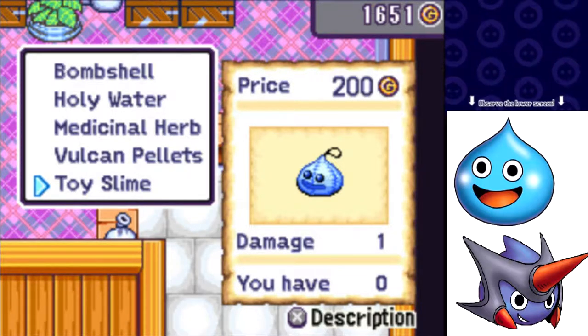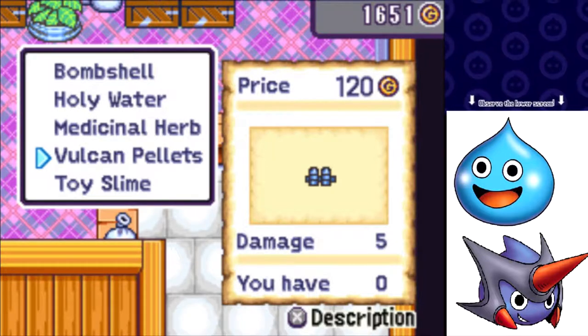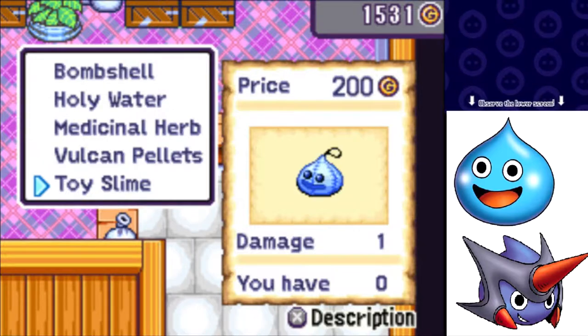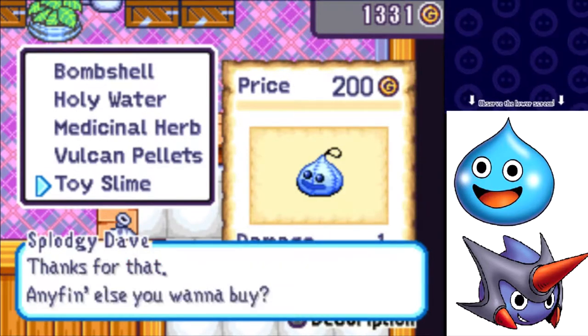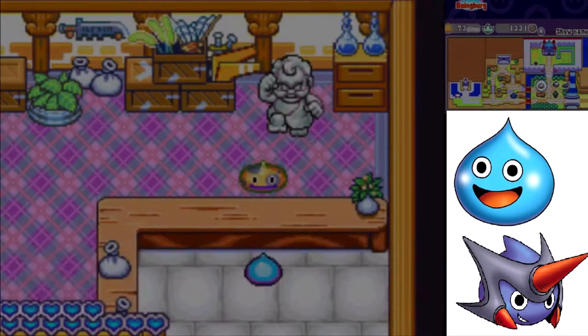Toy Slimes are terrible pieces of ammo — they deal one damage and basically just look like you on the minimap. Vulcan Pellets deal minimal damage, but these are the ammo you can throw in the Vulcan Guns to deal damage. I'm going to buy one of those just to have it, and likewise I'm going to buy one Toy Slime just to have it.